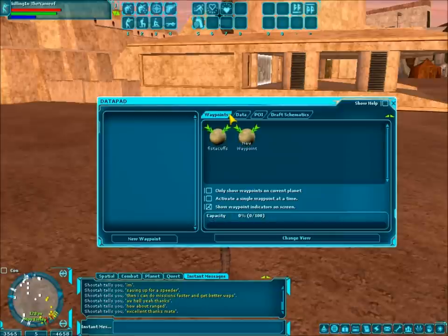Waypoints are the GPS of the game, and unlike WoW where it gives you a general idea, this gives you the exact location. Like, right here — where's this creature I need to kill? Not 'that general area' — right here, this spot. This guy will be standing right here, I swear. So that's this system.